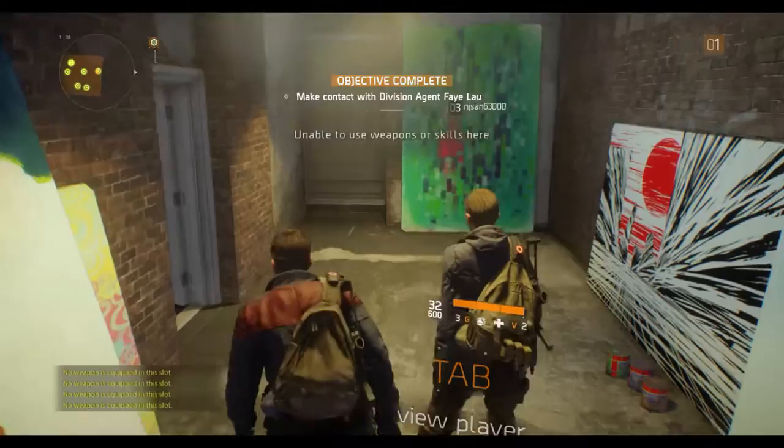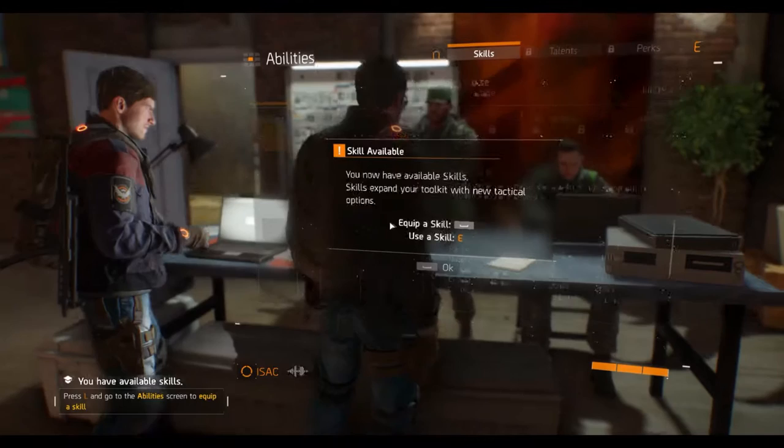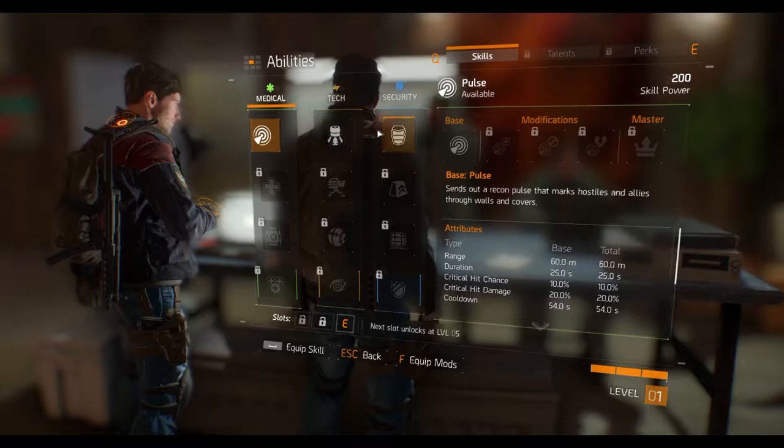Complete your activation at the terminal to enable Directive 51 operational status and equipment. Identity confirmed. SAID equipment activated. Equip a skill with space, use a skill with E. Medical is always useful. Tech or security?